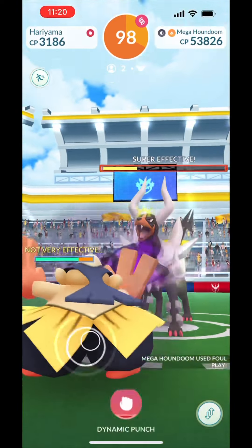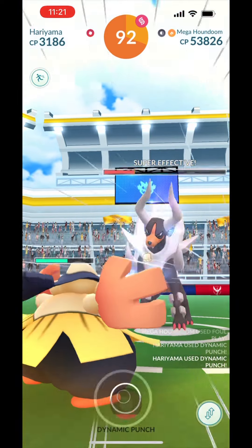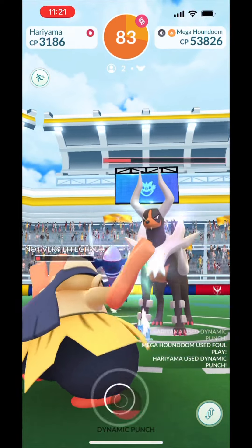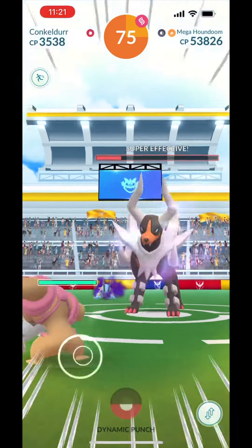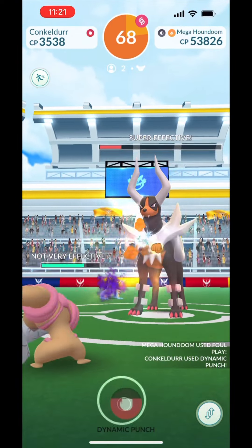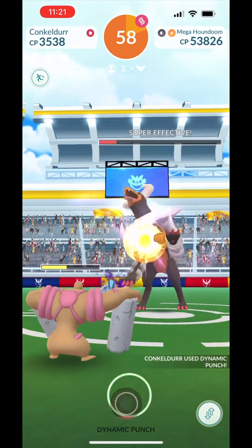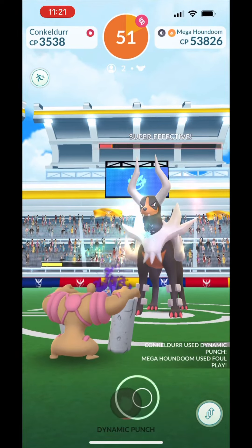Lando is down. Next up is my level 50 Hariyama — I maxed this for some duo we did, I don't even remember what Pokemon it was. I wish I had made a Shadow one though; Shadow Hariyama would have been slightly better. We flipped red with 80-plus seconds, so I was like, okay, this is easy. I love doing these type of duos when we get to use a variety of Pokemon. This Conkeldurr is also level 45 — I was surprised I had a decent amount of XL for Conkeldurr, so I need to work on getting one to 50.